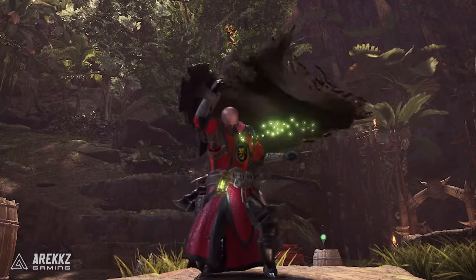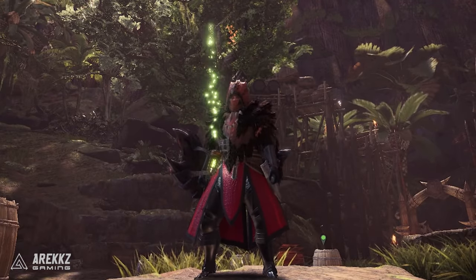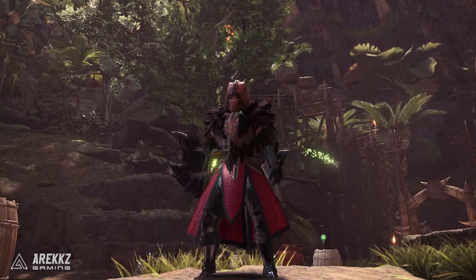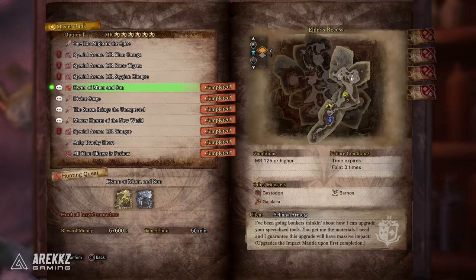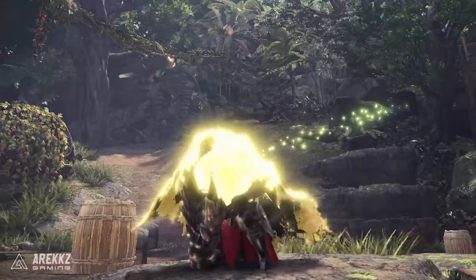For Master Rank 6: the quest 'Hymn of Moon and Sun' — only unlocked at Master Rank 125 or above — is for the upgrade to the Impact Mantle. To get the Impact Mantle itself, do the 9-star quest 'Showdown: The Muck and the Maul' back in high rank, which requires having hunted five unique Threat Level 1 tempered monsters.